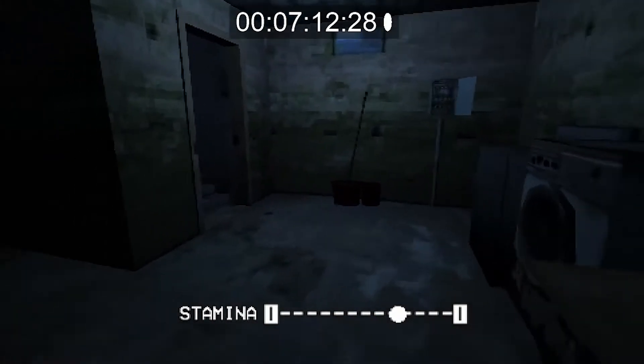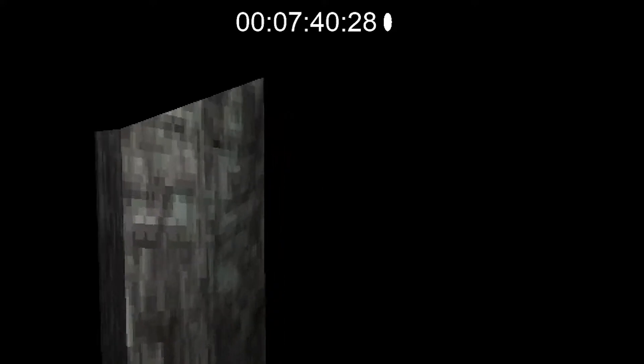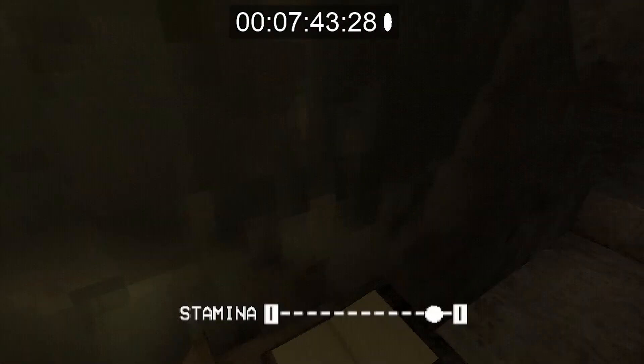Now we are going to run back upstairs — basically they want pizza. But before we go get the pizza, we want to use that key Dana gave us on this little doorway — there's a room underneath the stairs. This room is where you can save the game traditionally, but we are not going to save. We are just going to grab the flashlight. Once you grab the flashlight, run downstairs back to the basement.